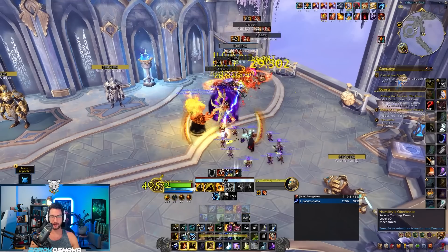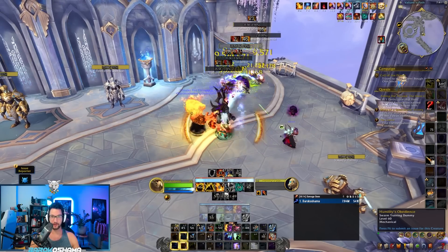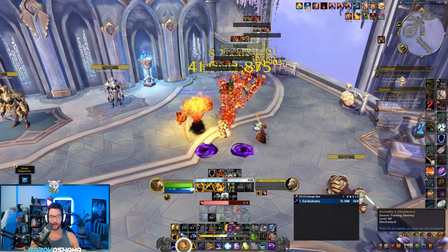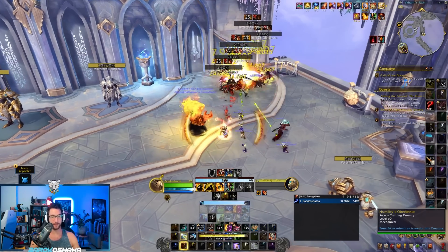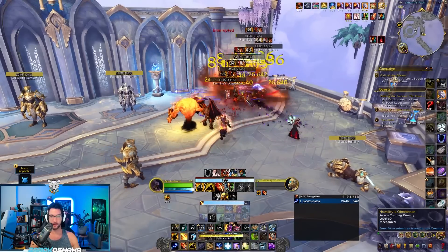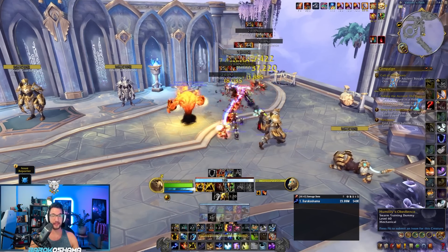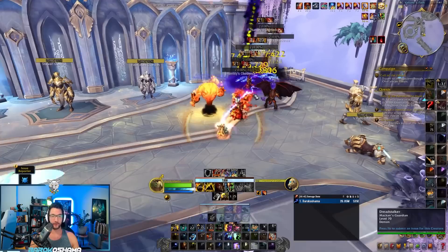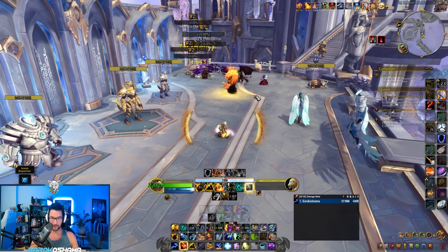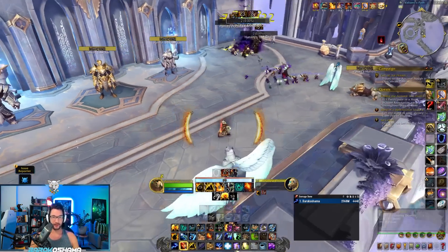Outside of that, why use anything else when all you have to do is cast Chain Lightning and Lava Burst? Look at the damage I'm doing. This is terrible design — our spenders actually need a big buff in order for us to even touch those spells. Again, thematically this is really cool, but it leaves a lot to be desired. It's a very strong four-set, but when a four-set completely changes how you play your class to the point where half of it is unused, that is a big issue.